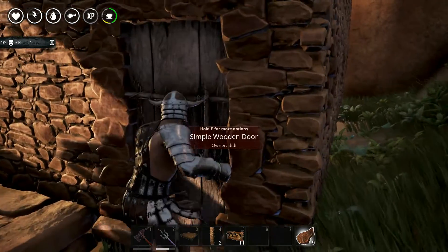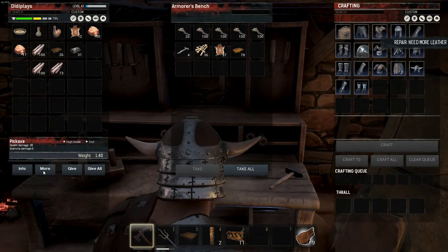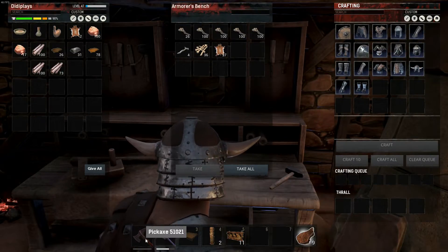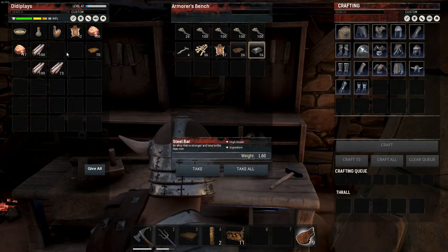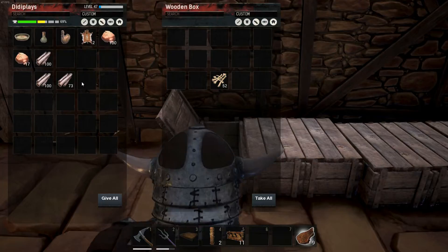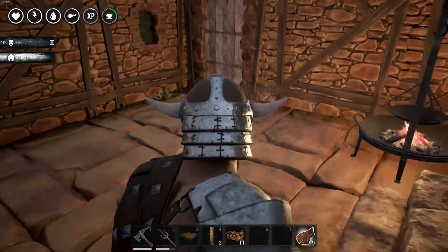I better repair my pick first. It's that one and that one — repair, please. I need more leather. Oh, it's just normal leather, not thick leather. What have we got in here? We do have some more but that's not exactly a lot. Let's put the wood back in there, put stone in there, and let's go out and get some more stuff. Be right back.